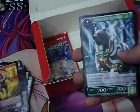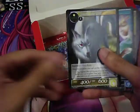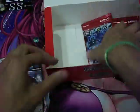Fear of Battle, Guardian of the Forest. And another foil Death Scythe — two foil Death Scythes. Now we're down to our last two packs.